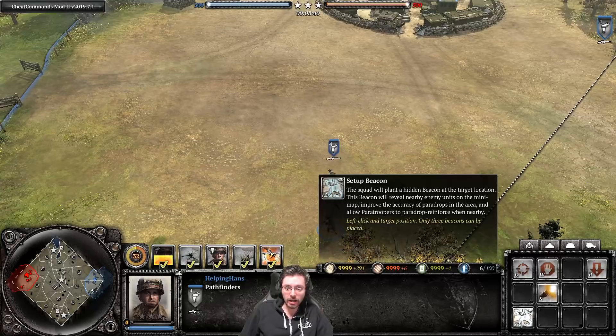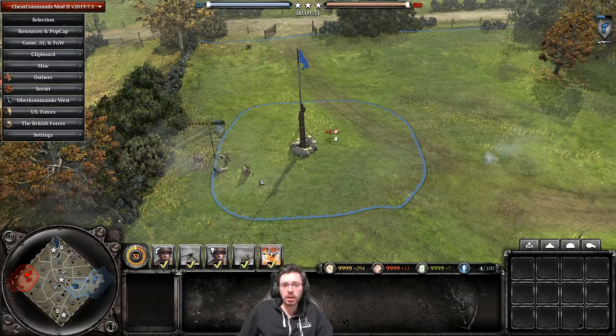Pathfinders have the set-up beacon ability and can hold fire. So what does the set-up beacon ability do? We're building a pathfinder beacon over here like so.